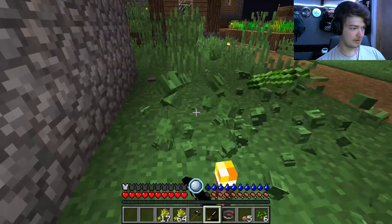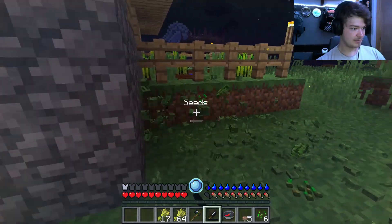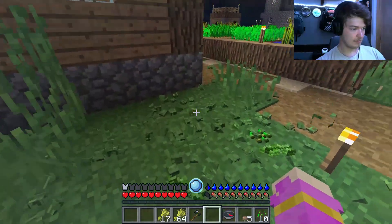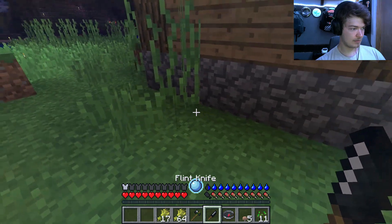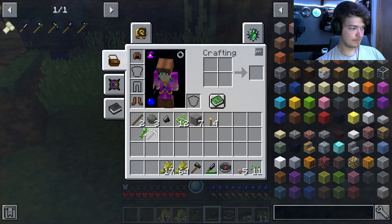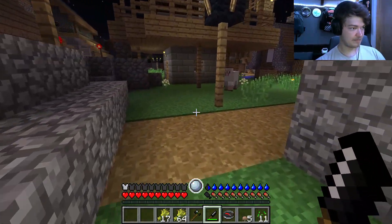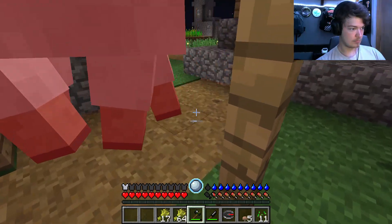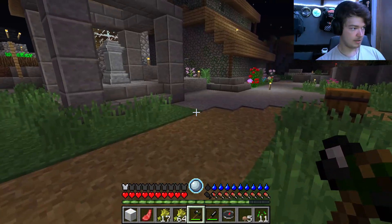Sounds really scary out here. Sorry, I just need some plant fiber — sorry I'm breaking all your grass. My hatchet broke! How much can I make? Twelve — I think that's perfect, but I need a crafting table. Can I kill this sheep? Yes I can — there's wool right there, so I need an easy crafting table.